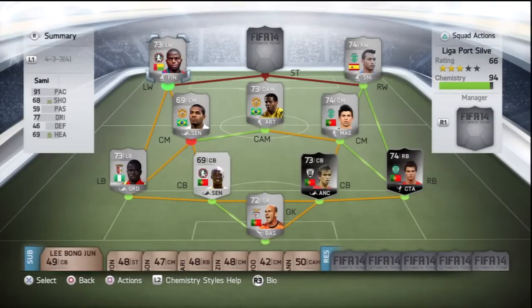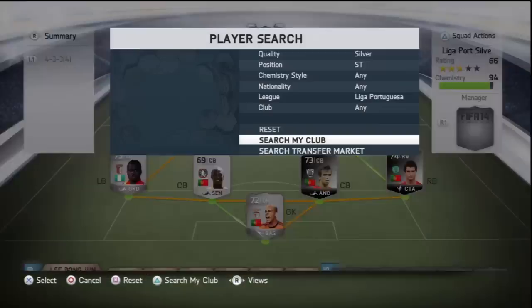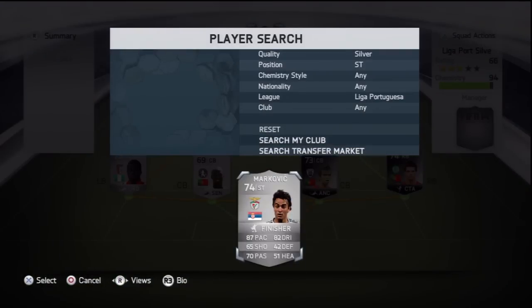At left wing you do have Sammy: 91 pace, 77 dribbling, 68 shooting. He'll get his fair share of goals and assists, and he's very fast going down the wing. I put a Finisher card on him because his finishing was a bit meh, and it's really helped him when he cuts in and shoots on his right foot. Only 500 or 600 coins, with pace being his main attribute, but 77 dribbling is not too bad at all.